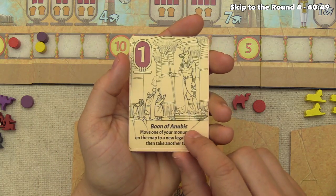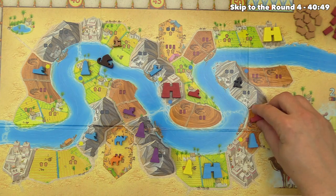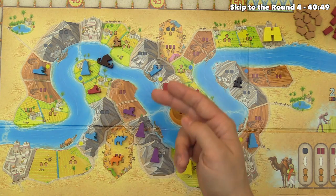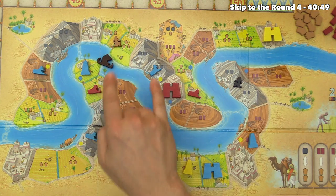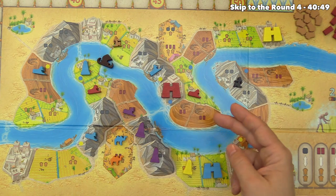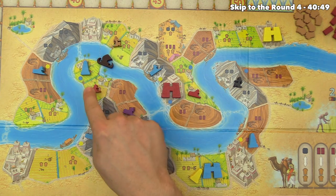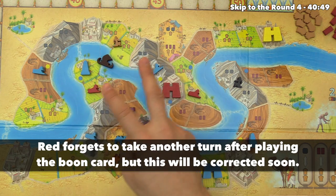Red plays the Boon of Anubis, which lets them move a monument to a new legal location and then take another turn. They move their sphinx to the one spot in the three-player game adjacent to two different river segments. This gives red more flexibility for endgame scoring: they now have two monuments on one river side and one on the other. Importantly, within each endgame condition you can only use each monument once — a monument can only contribute to one adjacency bonus.